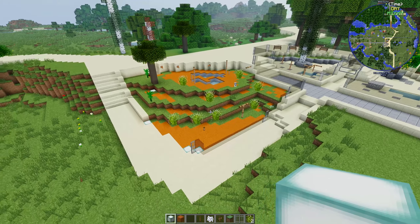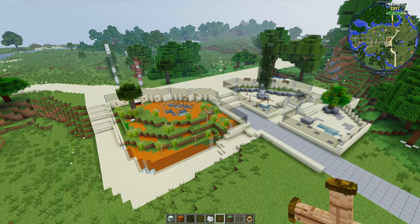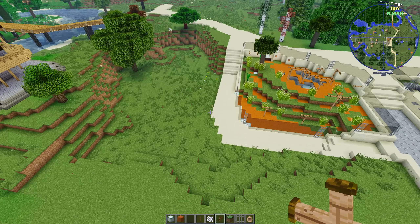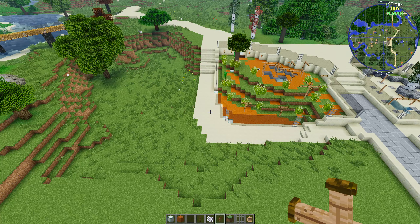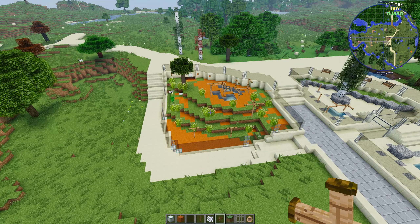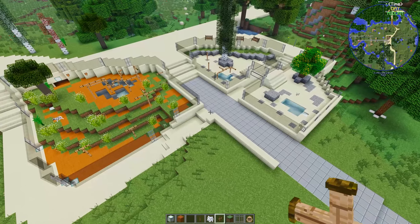About 234,000 pangolins are trafficked and killed each year, which is a huge number. That's why the Zawa mod was created — it's designed to highlight animals that are endangered and under threat around the world. I like that! Once I finish this compound I'll be back to put the pangolins in, including some baby ones.